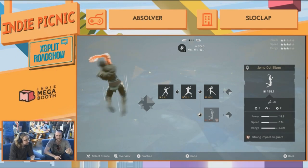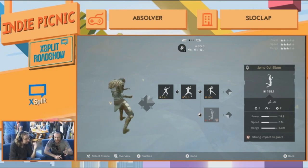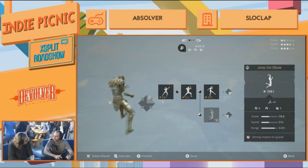That basically allows you, with your existing moveset, to break your sequences and create combos in real time — just trying to create sequences that are going to confuse your opponent and not always be the same moveset.